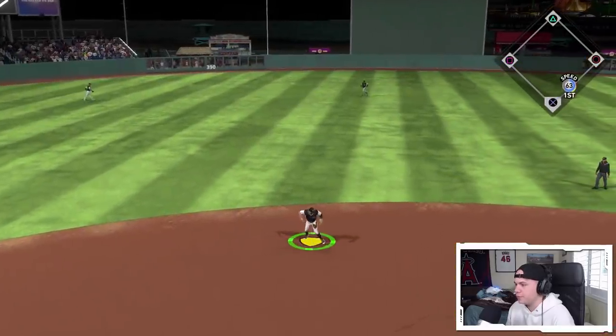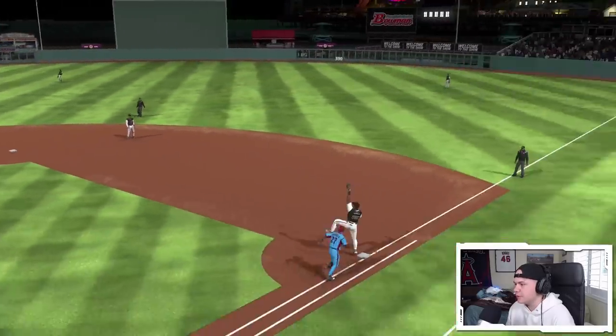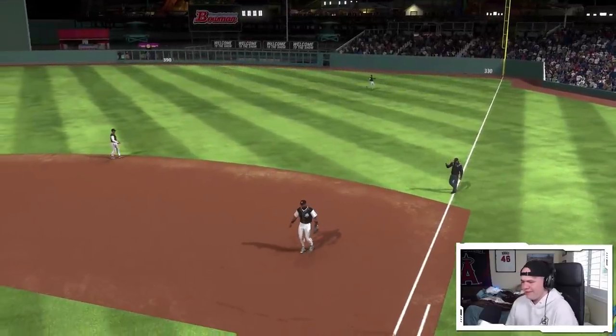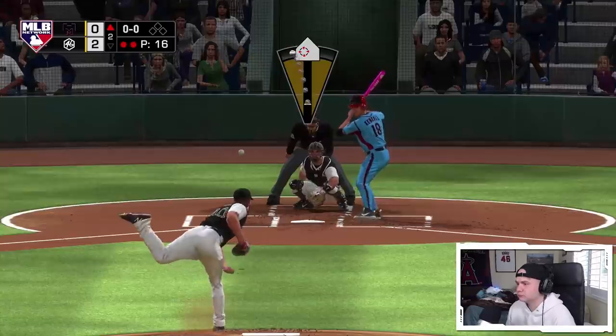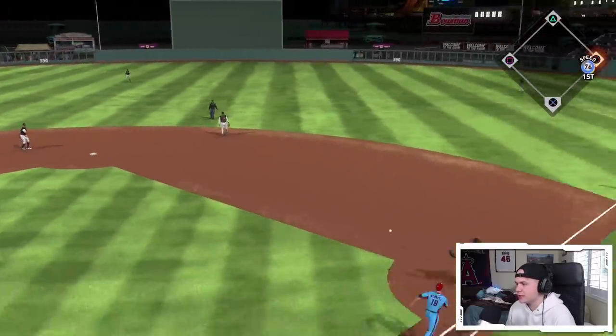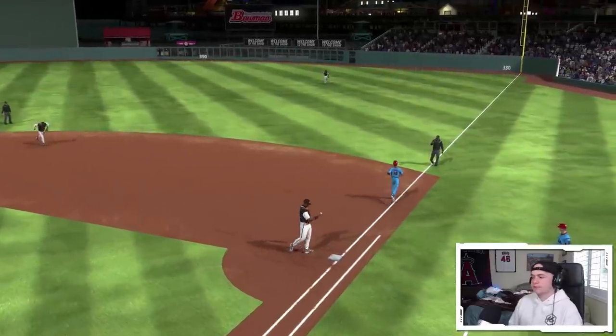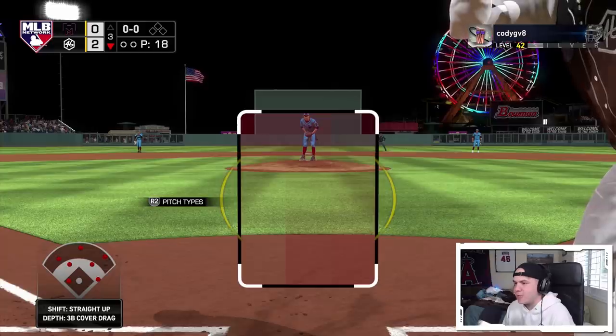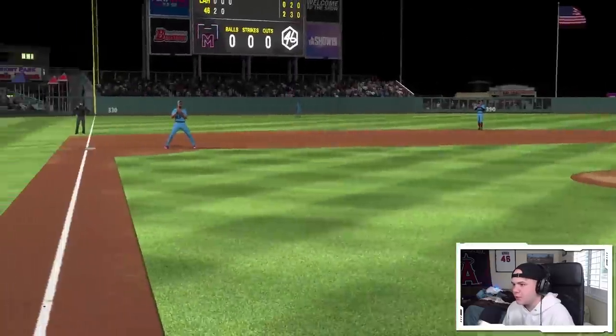Ground ball, easy play for Coogler — 63 speed, boom, look at the cannon. Frank's not scared, Frank's gonna make the play. Three straight swings, three straight outs. Mad Bum is throwing good. Roberto Alomar up for his second at bat — base hit up the middle in the first one.